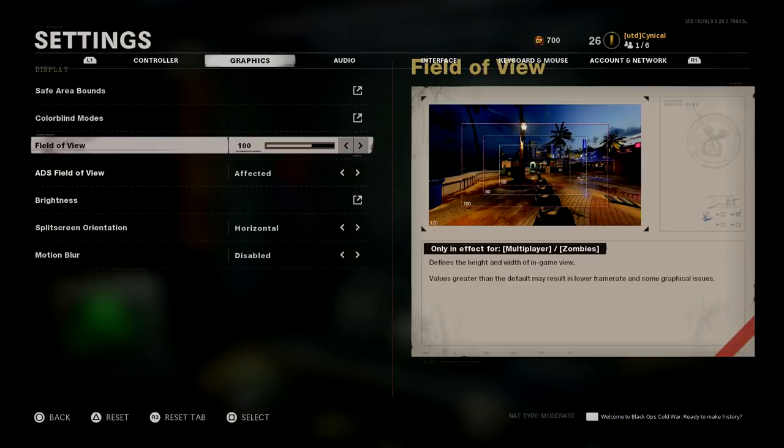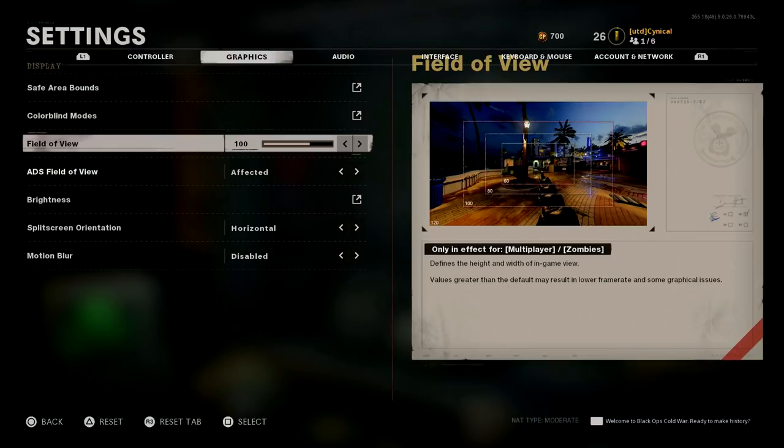Colorblind is personal preference. Field of view I would set to 90 on PS4. If you're on PS5 you could probably go a little higher. I would still use affected FOV. For motion blur: always disable motion blur. Brightness is personal preference but I'd recommend 50 to 55 max.